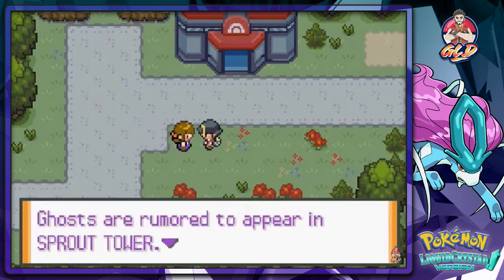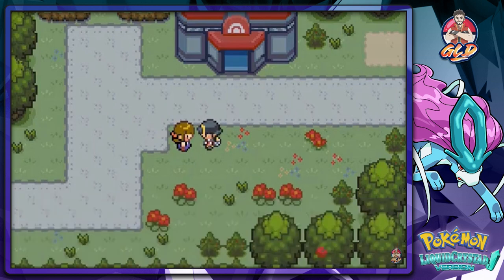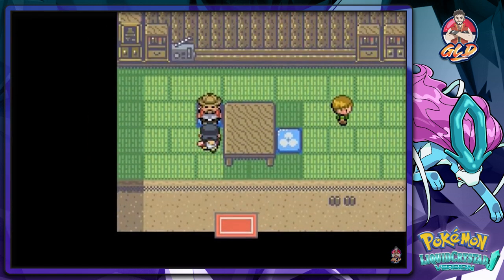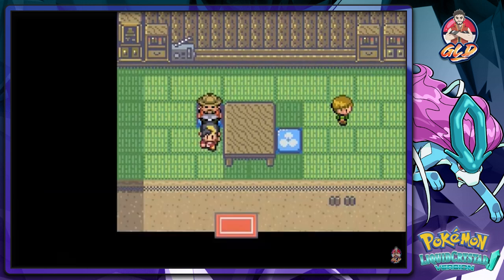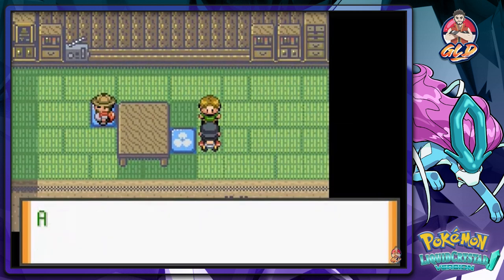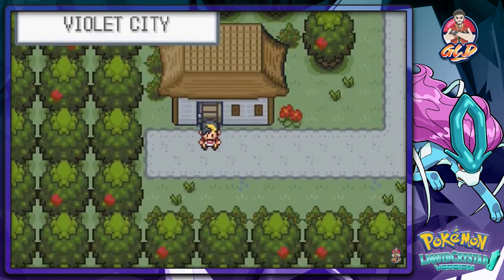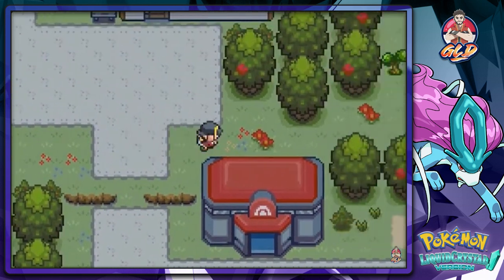Ghosts are rumored to appear in the Sprout Tower — normal type Pokemon moves have no effect on ghosts, which is true. I wonder if this guy still trades an Onix for a Bellsprout. Hey, you need the right badge or it will dissipate. Yep, this person still trades an Onix for a Bellsprout.